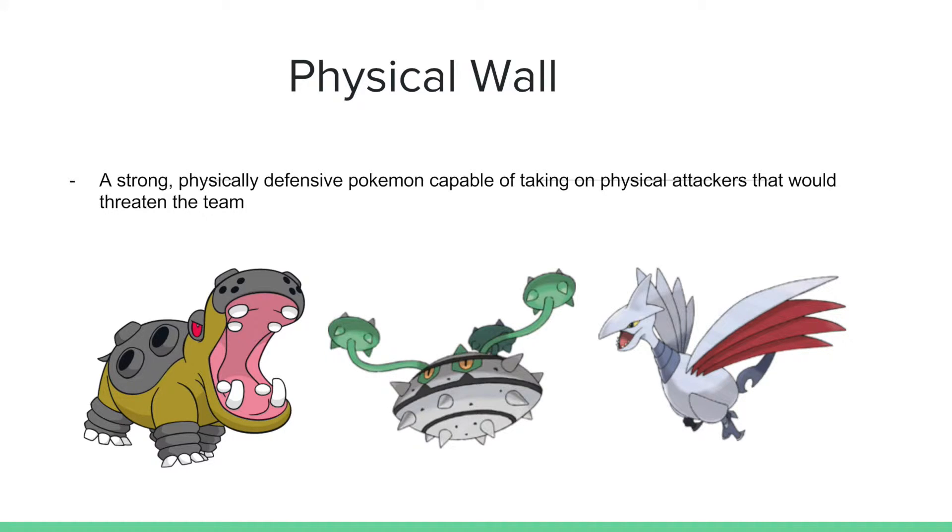A strong, physically defensive Pokemon that's capable of taking on physical attackers that would threaten the team. Physical walls are going to be able to switch into physical attackers, hopefully get some recovery up, and stop that Pokemon from doing too much damage. They're most effective against standard physical attackers, though they can get overwhelmed by physical wall breakers or setup sweepers. Possible examples include Hippowdon, Ferrothorn, and Skarmory.